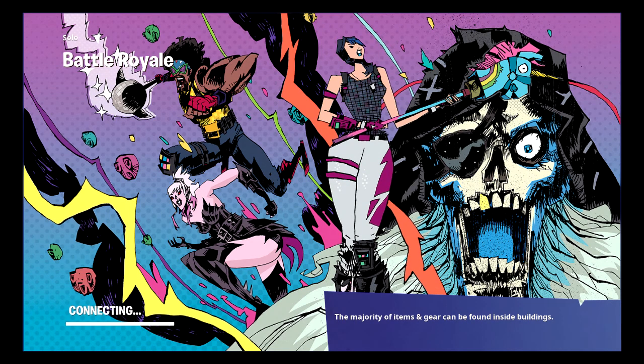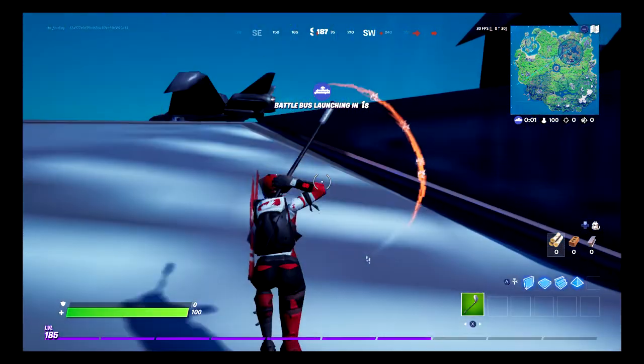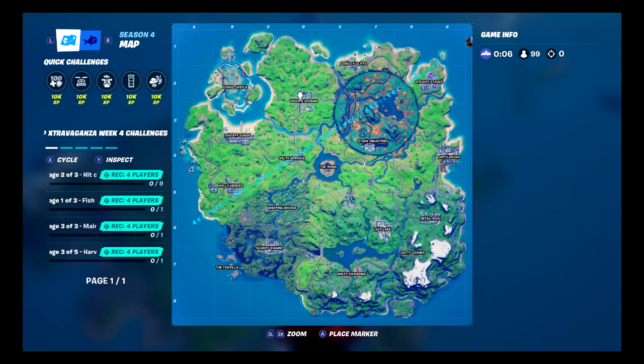Loading in. Plan on dropping at Team Zone Main, because I have a couple quick challenges to do stuff there. Trying to complete as many challenges as I can, get a ton of XP so that way I can get as many levels as I can before the new season starts. Trying to get to the Hall of Foil Shield. So go ahead and mark Team Zone Main here.